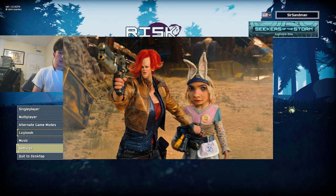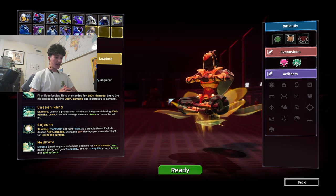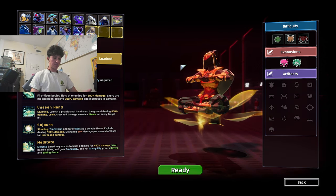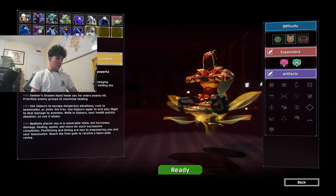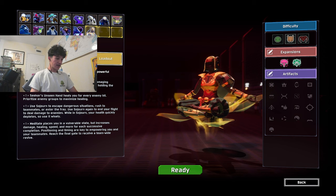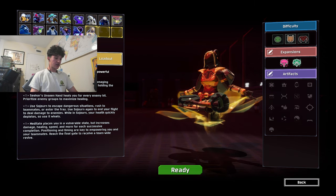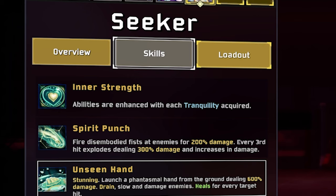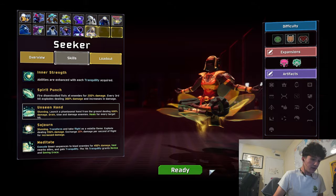They're also the people behind the Borderlands movie. Alright, let's take a look. Okay, so right off the bat we got the Seeker — I'm guessing they're the Seeker of the Storm. As a meditative mid-range brawler, Seeker utilizes powerful healing to sustain herself and her team. So I'm guessing she's like a support character? Abilities are enhanced with each tranquility acquired. I don't think that's proper grammar right there, but okay.